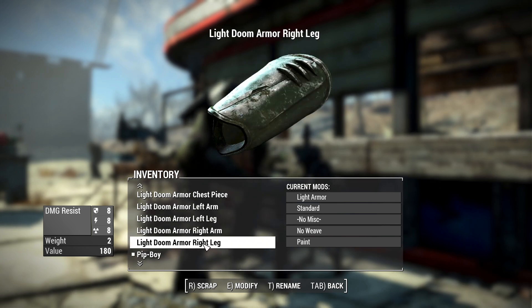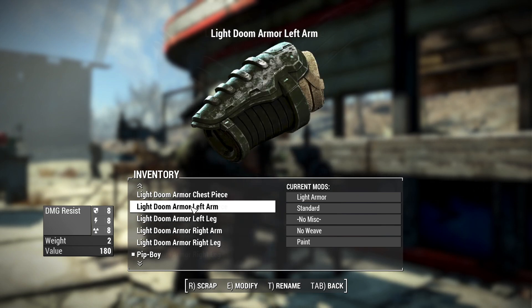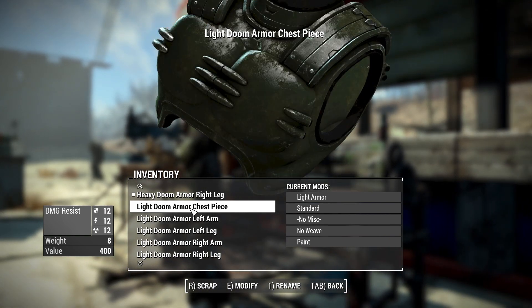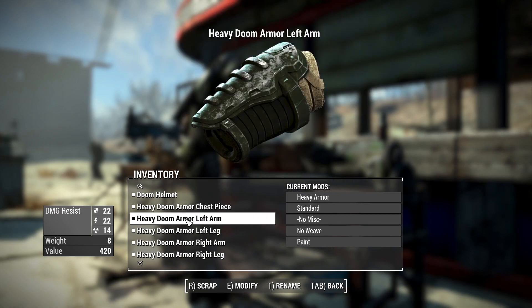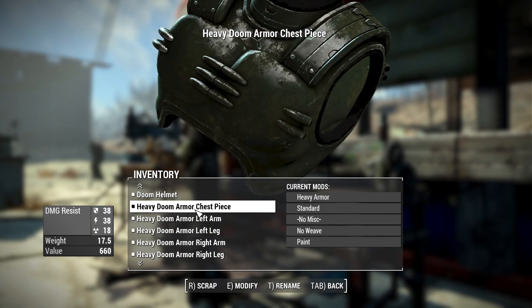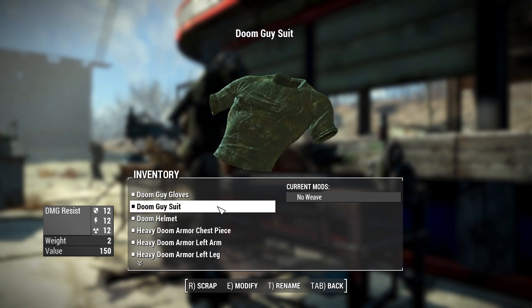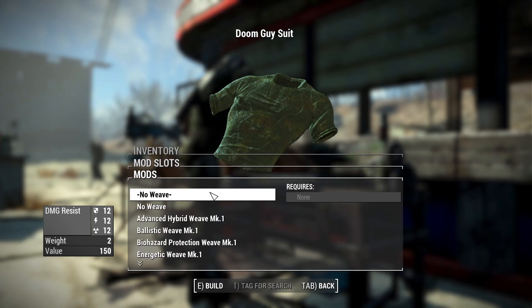The light armor has 8 damage resistance, 8 energy resistance, and 8 radiation resistance for the arms and legs, and the chest piece has 12 damage, 12 energy, and 12 radiation resistance. For the heavy armor, we have 22 damage and energy resistance along with 14 radiation resistance for the arms and legs, and the chest piece has 38 damage, 38 energy, and 18 radiation resistance. The helmet has 20 for all three.